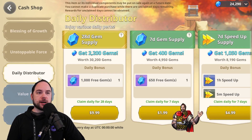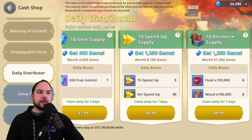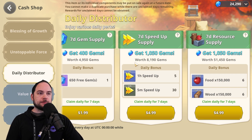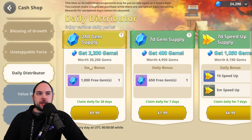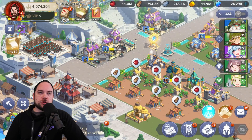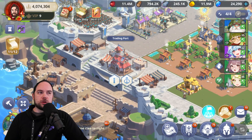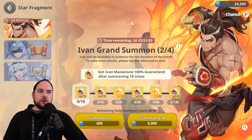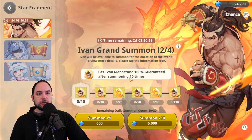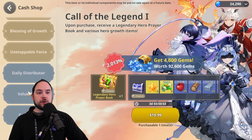There are other bundles I'm looking at that I should probably get onto already, including the gem supplies and speed up supplies. I would personally pass on the resource supply since I gather a lot of resources myself. These bundles give a lot of raw gems, which are super valuable for playing different events. Specifically, you can use those gems in your trading port, but more importantly, increasing your VIP at the start of the game is very important. Alternatively, you can go to your star fragment, where there are occasionally summons available for legendary heroes.